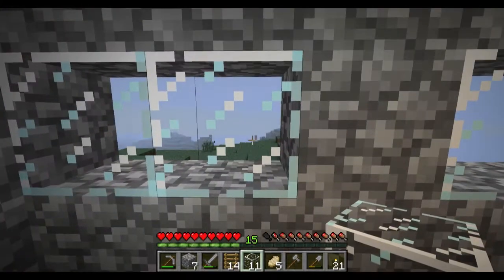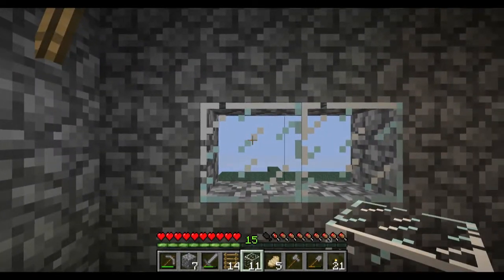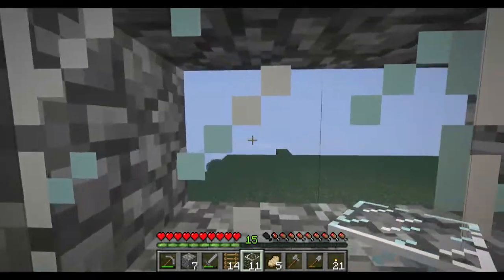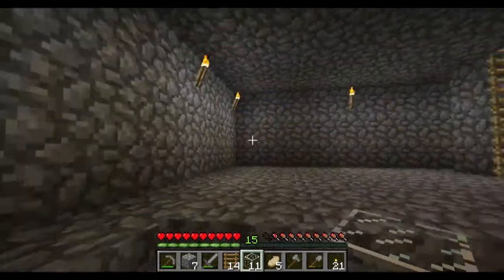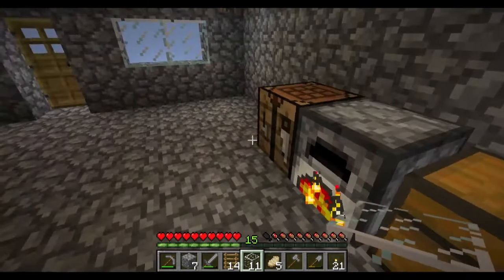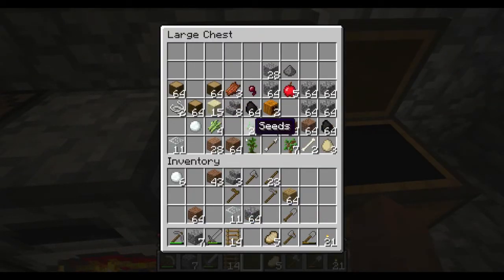Now the only problem with windows is the default texture on the glass is pretty annoying. I don't know why it couldn't have just been a clear block, but they put these little squares on there, and if you're trying to see out sometimes it gets a little annoying. So what I think I'm going to do for the second floor is actually use some fence pieces and create something fancy up there. I'm probably going to make some more fence pieces while our stone is cooking.